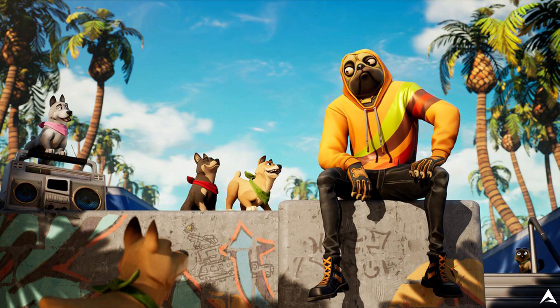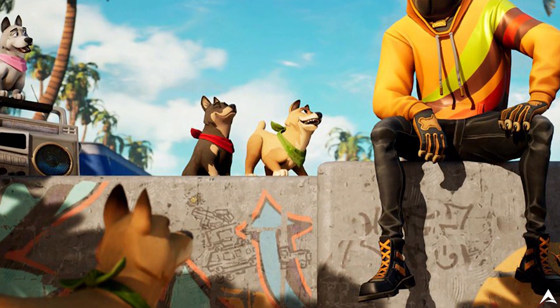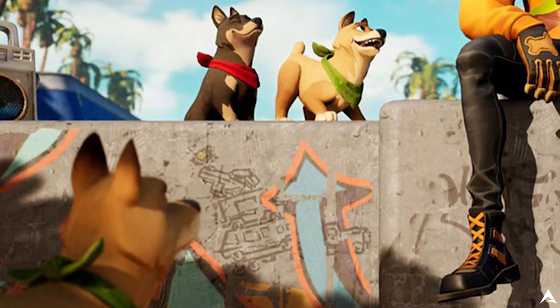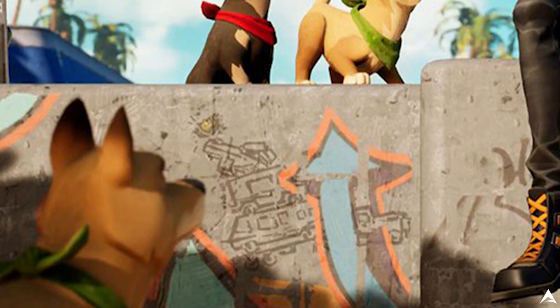We have our loading screen image here for week number three, and as you guys can see this is gonna be an upcoming skin coming to Fortnite very soon. We're gonna be looking at the graffiti on the side of the wall that this skin happens to be sitting on. You guys can see we do see a Battlestar, so this week we are gonna be getting a Battlestar. The location for this is gonna be near Junk Junction — we see a flatbed here with a bunch of vehicles on it, and on top of that is gonna be the Battlestar.